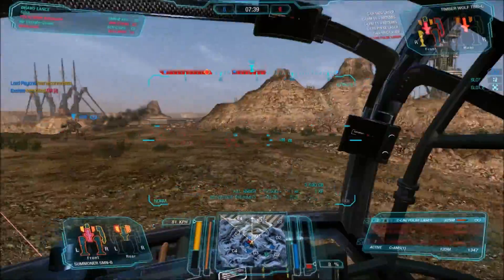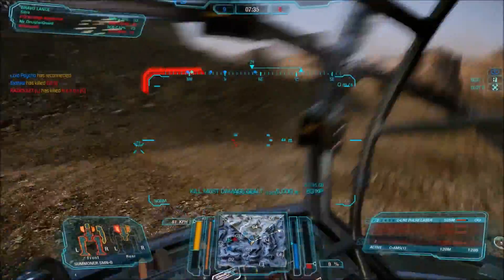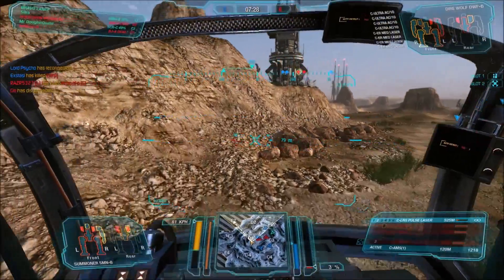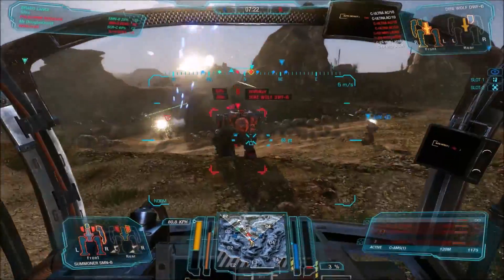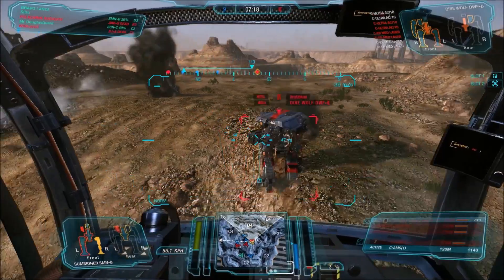So I went and mounted a prime arm to get the laser on the other side of this particular mech. That means that when the missile side goes down, you still have the laser around, but obviously it is in the arm and it can be blown off as well.